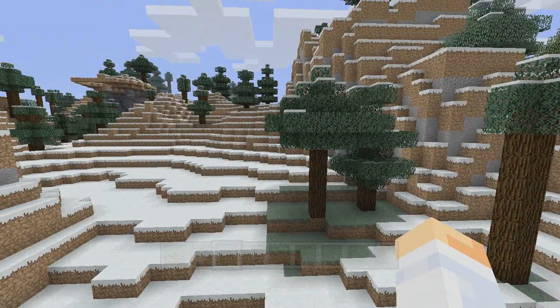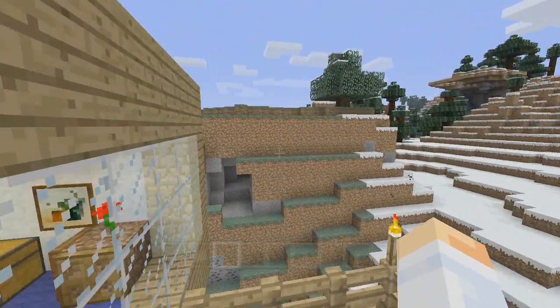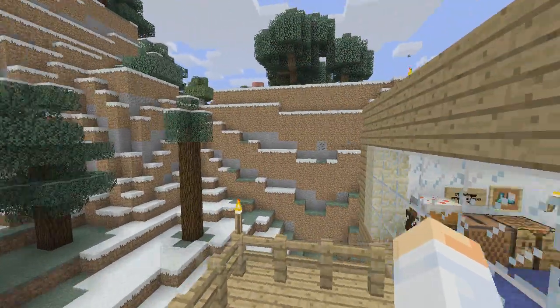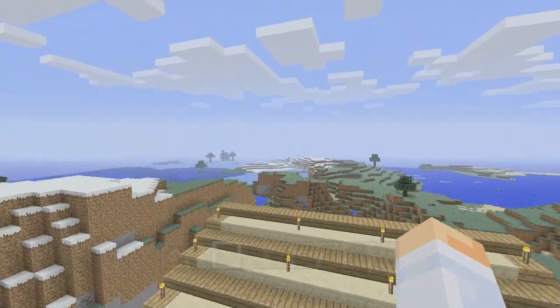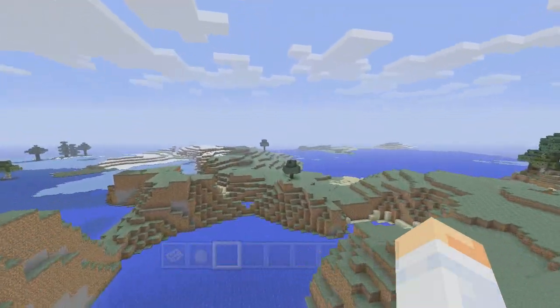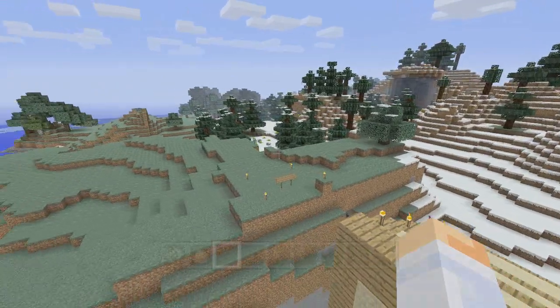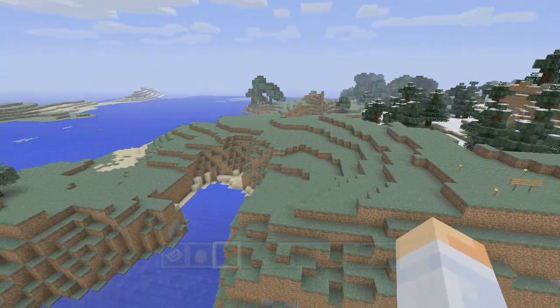So this is it in its natural state as it would currently exist. Of course, it probably was a little bit different when he first did it — including all the updates. So it did look probably a little bit different, at least as far as vegetation goes. The terrain is probably identical; I can't imagine why it wouldn't be.